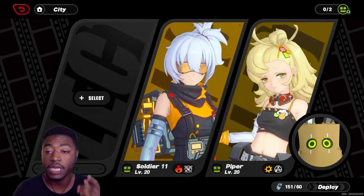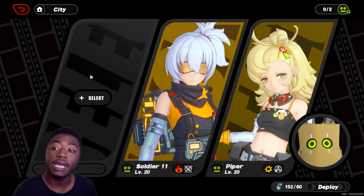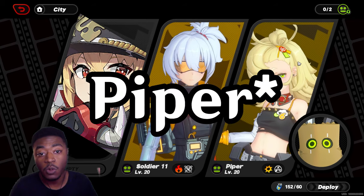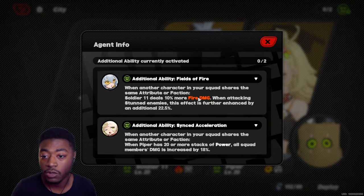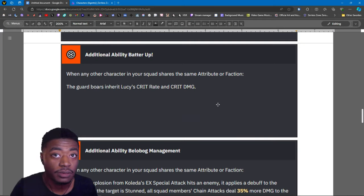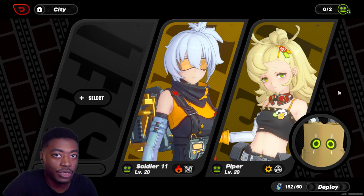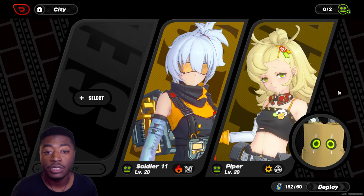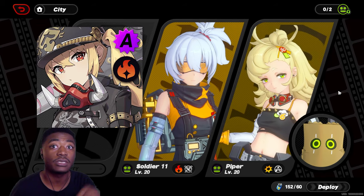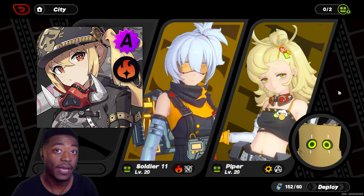Let's say you're in my shoes and the character you got off the standard banner was Soldier 11. What I would do is take Soldier 11, Piper, and put Lucy on the left-hand side. That would achieve all three buffs: Lucy buffs the whole team's damage by 18%, Soldier 11 gets her fire damage increase up to around 22%, and Lucy gets her crit rate and crit damage increased. So you'd have a pretty stacked team. Remember, you don't all have to be from the same faction — someone just has to share the same attribute as another character.